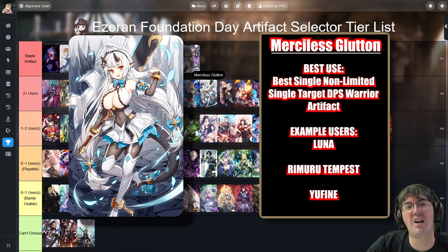Next is Merciless Glutton. This is kind of the staple damage artifact for a warrior if you don't have any of the limited ones. The limited warrior artifacts are the best overall — things like Draco Plate or Benimaru's Tachi — but they can't be taken on standard artifact selectors. So Merciless Glutton is your next best option to increase the single-target damage of a specific warrior.